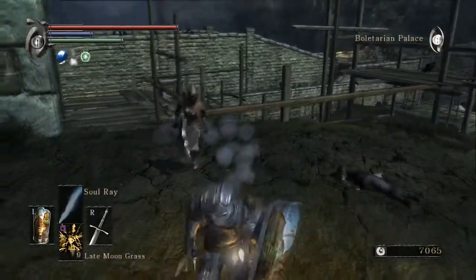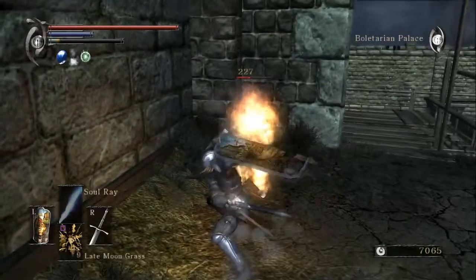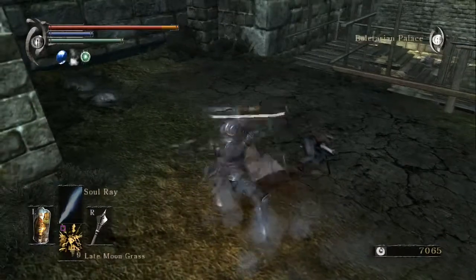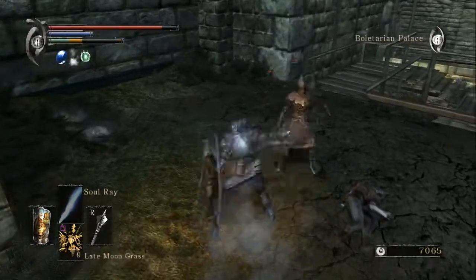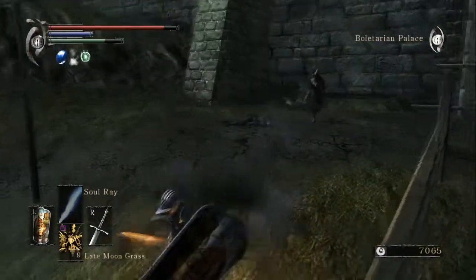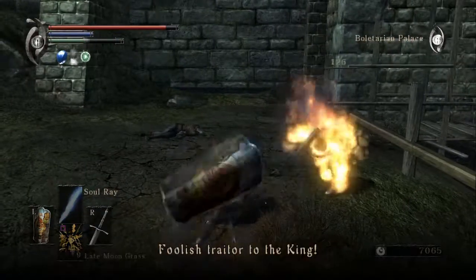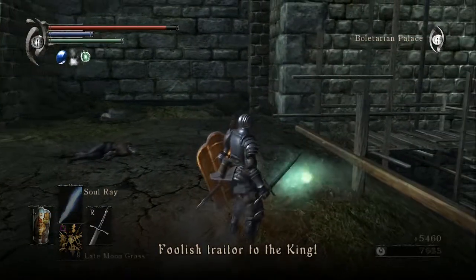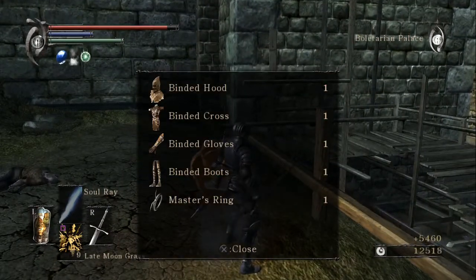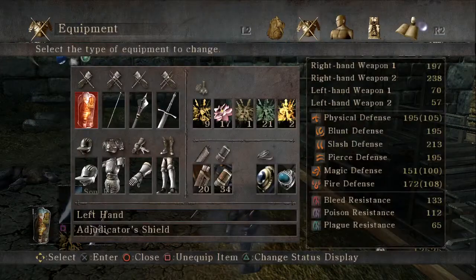There we go. She has a cool weapon though. I have the mace, but the mace doesn't really seem to do much of anything. Oh, she's wearing an Executioner's Hood? That's awesome. She's clearly gonna die. Binded Hood, Binded Cross, Binded Gloves, Boots, and Master's Ring.